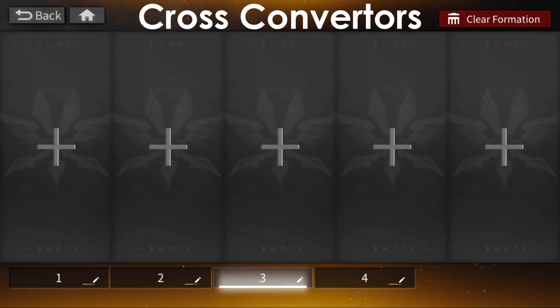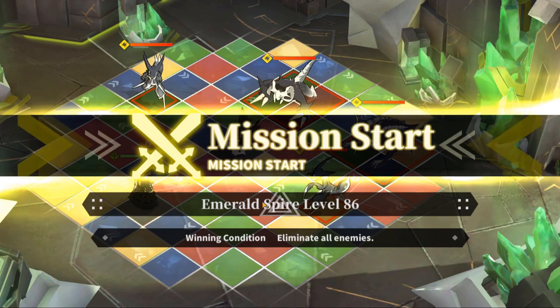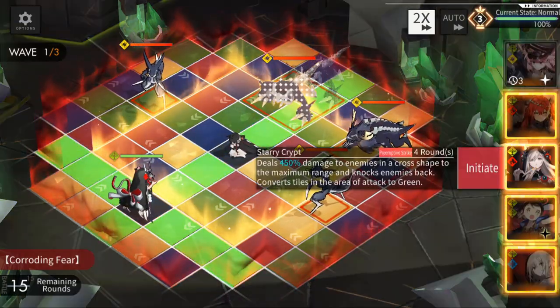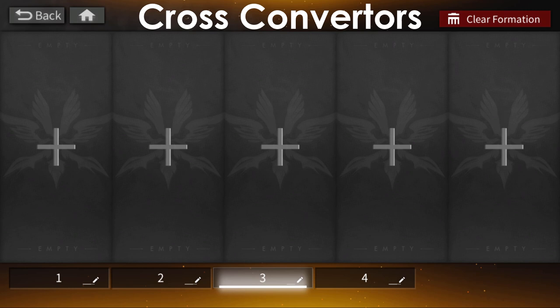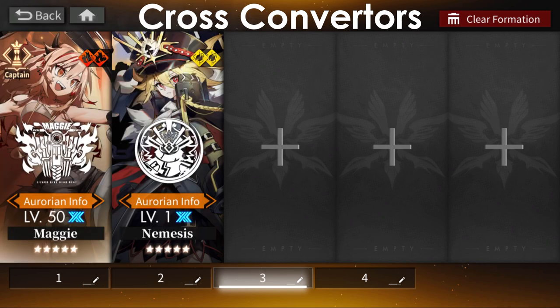Our next set is cross converters. Much like local converters, these are units with lackluster stat lines but amazing conversion output. All of these units have an active skill that attacks in all four directions away from the unit, deals damage, pushes enemies to the edge of the board, and converts all tiles along the way — allowing you to set up some of your biggest combo turns.